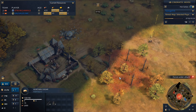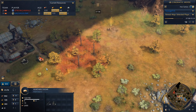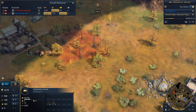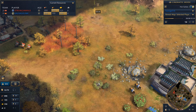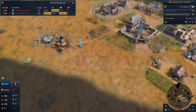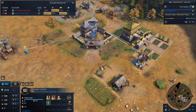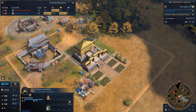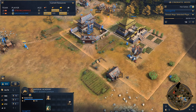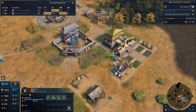And there he goes — he's going to hunt that right away. It's unfortunate we weren't able to deny the boar. Now my opponent is on another town center and it's a 2,000 food boar — it's very strong. That's a lot of food economy right there. Killing the boar also gives my opponent a good amount of gold.